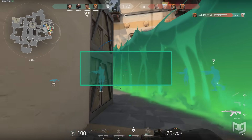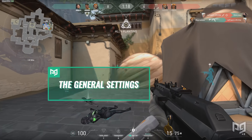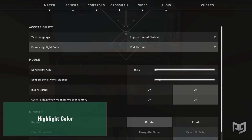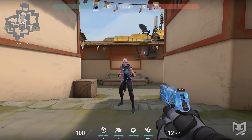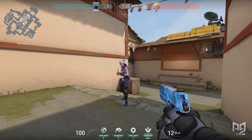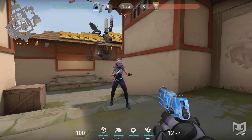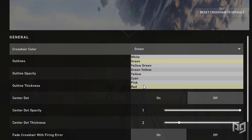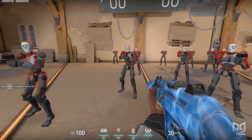Now for the general settings — there's a lot of important information here. For highlight color, you want one that's easy to see and won't be confused with teammates' colors. I personally use purple as it contrasts best with my crosshair and makes it easy to spot on character models. If you use a red crosshair, avoid using a red outline as it will be hard to spot your crosshair when aimed at an opponent's body.